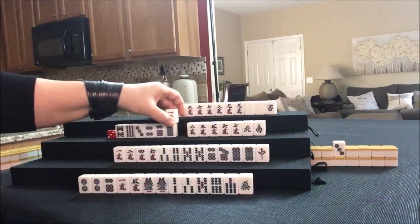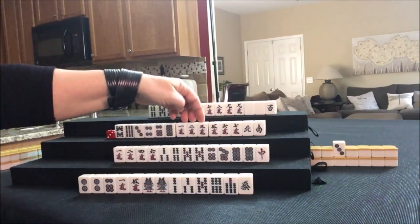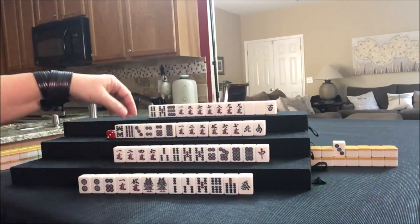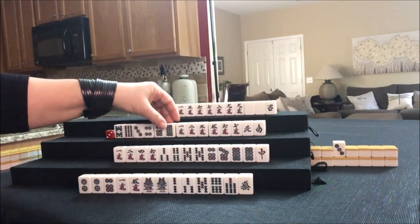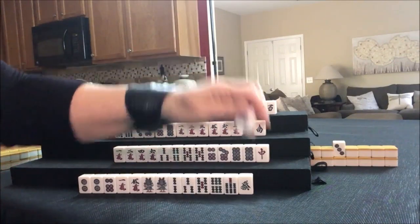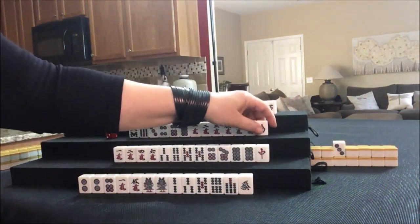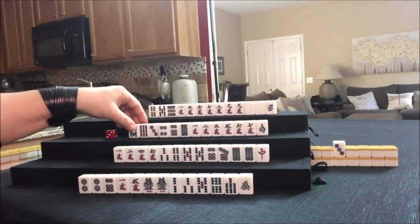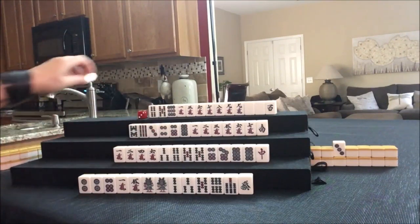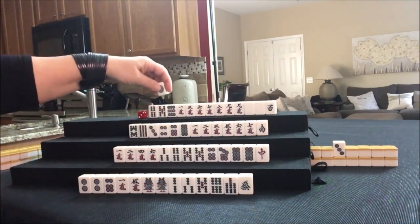One crack — there's a Chi: one, two, one, two, three, five, six, seven. Potential Chi, potential Chi. We need a pair in here. North and South were both discarded. Let's discard the North. Tiles together, nice and tight. One dot — let's discard it.